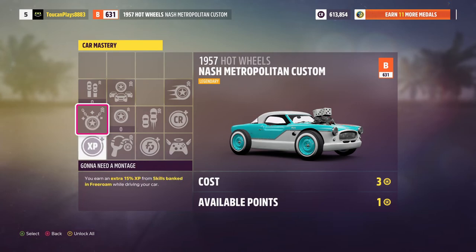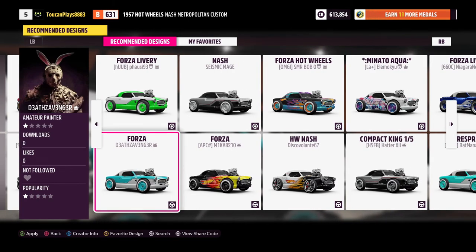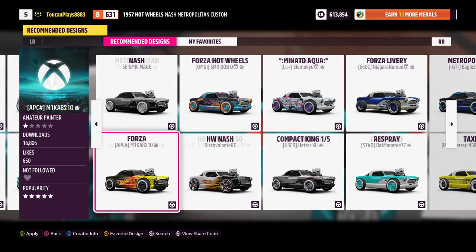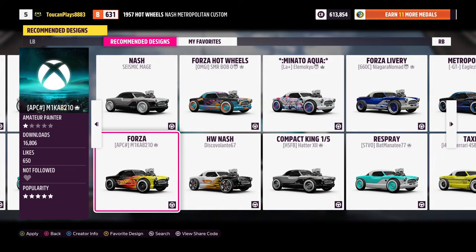It looks nice, the teal, but let's see what else we got here. We've got pink, we got red. I like that one — that looks like a hot rod. That's kind of nice. This taxi looks kind of fun too. I like the candy red in the 50th anniversary as well. But I think I'm going to go with this hot rod design. This one looks cool.